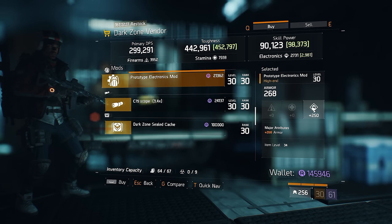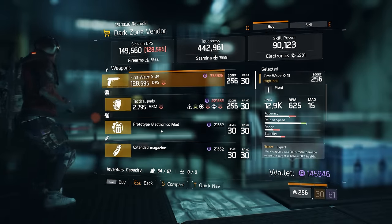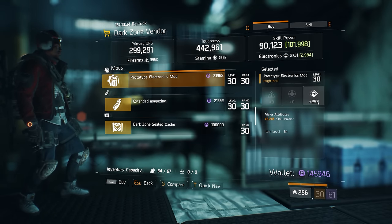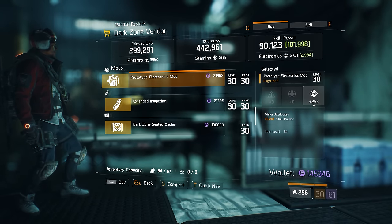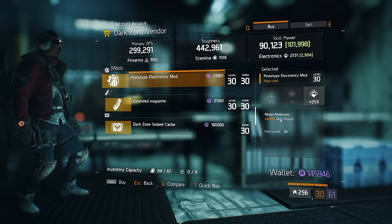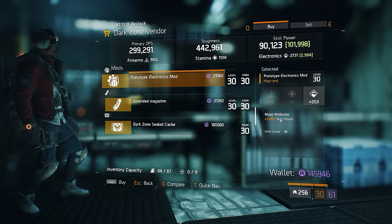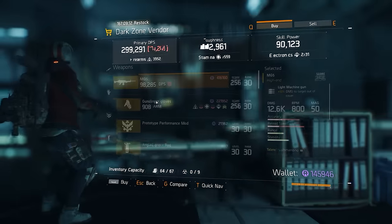There's also a really nice prototype electronics mod here — rolled 250 in the base stat out of a max of 267, and 268 armor out of a max of 281. That's a very strong roll across both stats. At the West 42nd Street DZ checkpoint there's a prototype electronics mod with 253 electronics out of a max of 267, and 3205 skill power out of a max of 3335 — pretty good. If you're looking to go really deep into skill power, this is the sort of mod you'd be looking for.